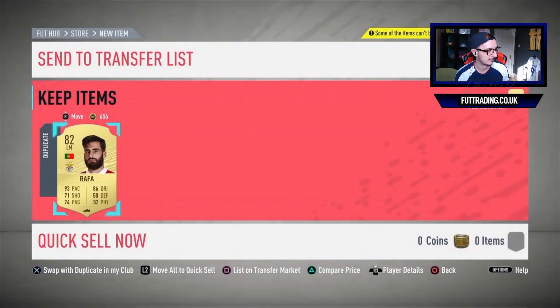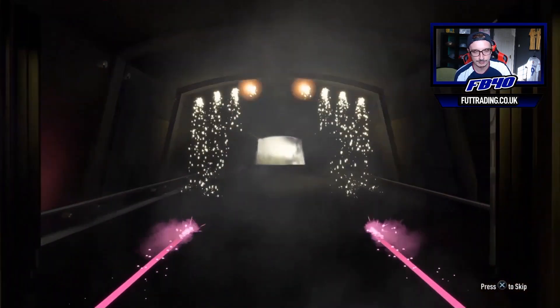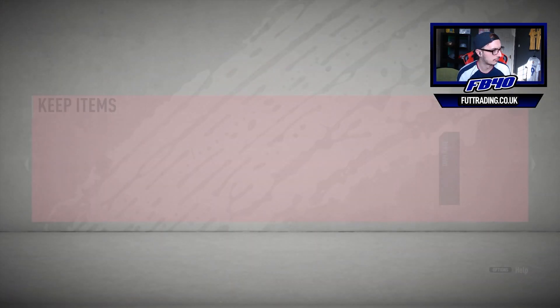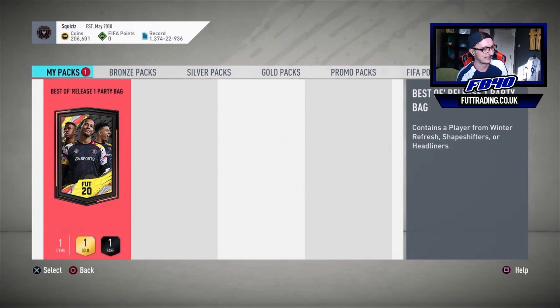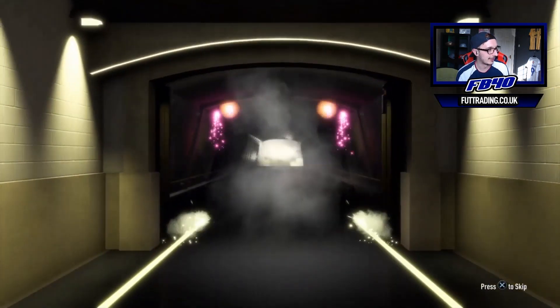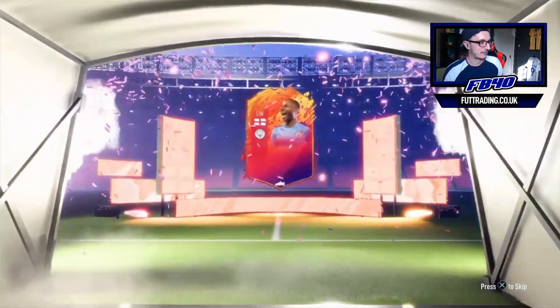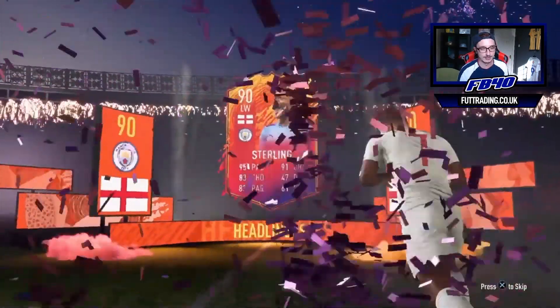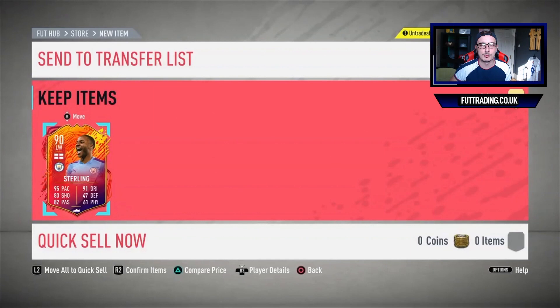Luis Alberto came up as a non-rare card in the pack - interesting. Then we hit the prime gold players pack. Now I bet you get him again in the party bag. Headliners don't come up as rare, so that's the point. It is a headliner - it's English, left wing - it's Sterling! That's not bad at all. 90 rated Sterling - not bad. Two 90-rated pieces of fodder, that's pretty solid. Sterling's value around 80-odd k - not bad at all. Skurders has got to be pretty happy with that.